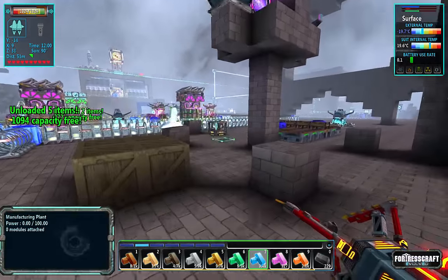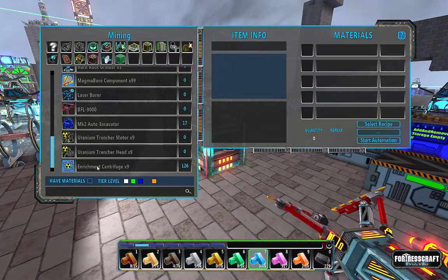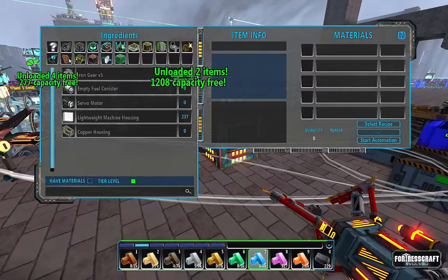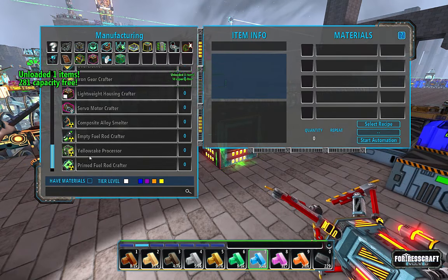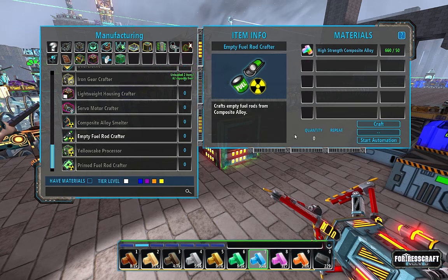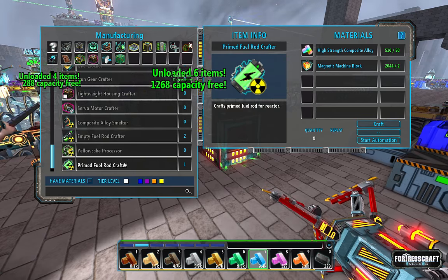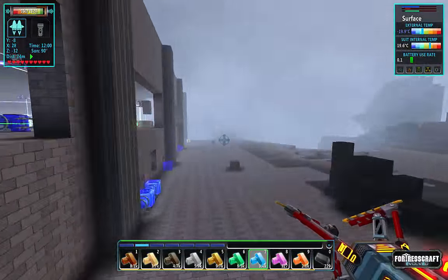Welcome back to Flexible Games where we are playing FortressCraft Evolved. I made a couple more centrifuges with the lightweight PCBs that I'm crafting right now, but in an effort to speed this up I need a composite — no, I need an empty fuel rod crafter. We'll build a couple of those and a primed fuel rod crafter. One of those should suffice.